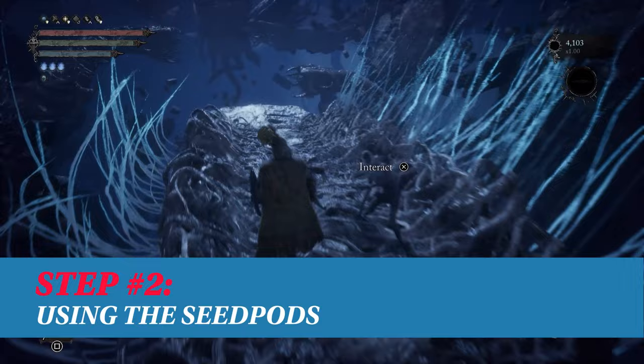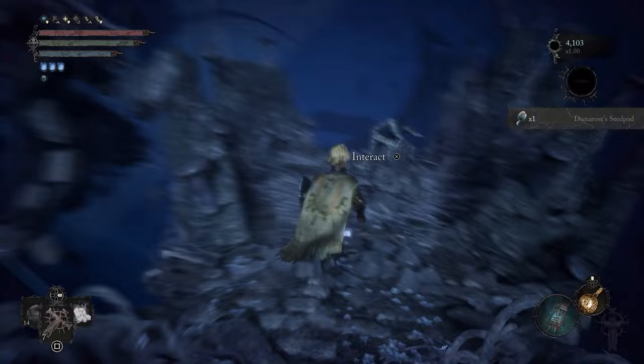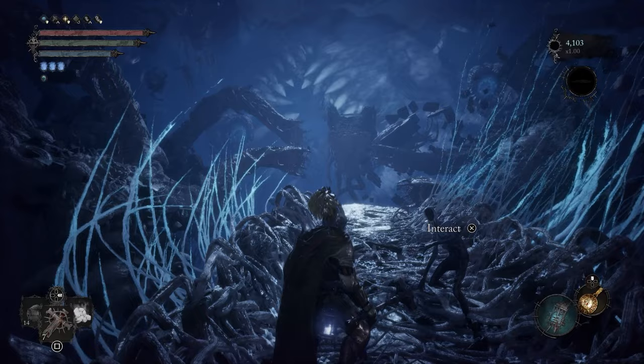Inside the Mother's Lull area, interact with the standing husk NPC to acquire key items called seed pods. To progress the umbral ending quest, you'll need to acquire seed pods marked with the names of NPCs. Give the seed pods to the NPC, then return to Mother's Lull to get another seed pod. The quest does become more complicated, but that's the general path you need to follow.